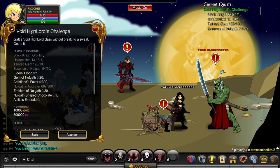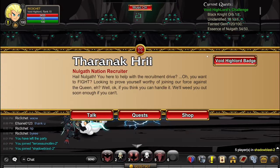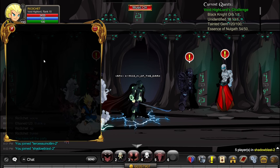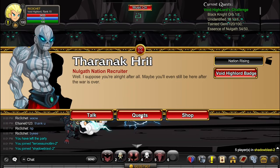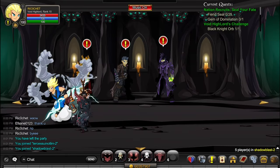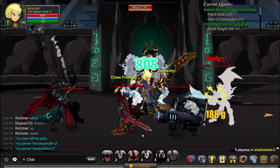Next, we're going to get some Emblems of Nolgath. Go to /join Shadow Blast. Click on this NPC, do Quests, and accept and complete these four quests — they require you to kill monsters in the area, which is quite easy. Once you complete the quest you'll get the Nation Round 4 Medal. Once that is in your inventory, you'll be able to do these two quests. Accept the Nation Recruits quest, go through here, and kill the monsters until you complete the quest.